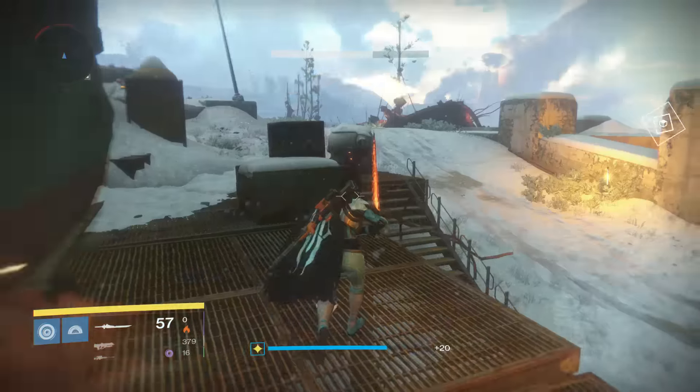All you guys want to do is play through the Rise of Iron story missions until you get to the Iron Tomb. Once you're on this mission, play through it, defeat the bosses at the end, and once you return to Felwinter's Peak you will receive this exotic sword as a mission reward and complete the Rise of Iron storyline.